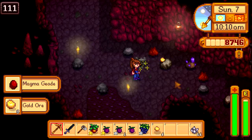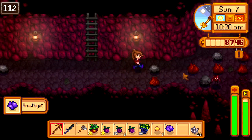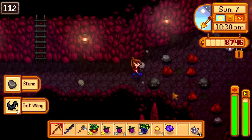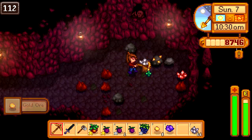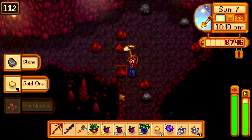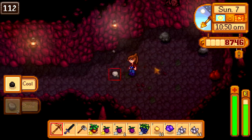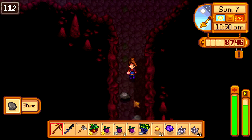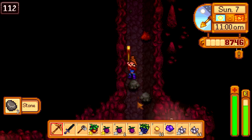Nice — a Magic Geode. I need bat wings for my electric farm. I also saw that Fire Quartz is good later on, so I'm gonna be picking these up. I'm not getting any shortcuts, so bad luck. I'm gonna sell this.